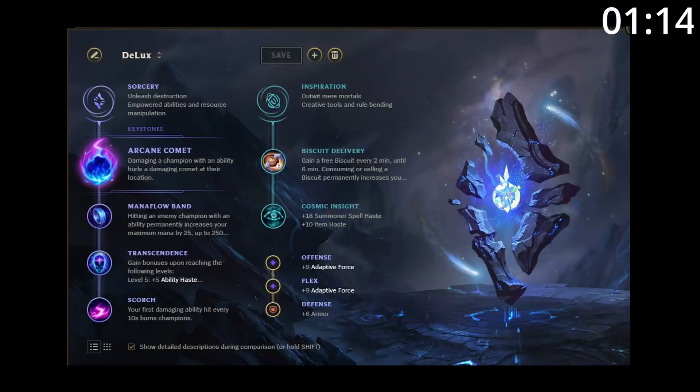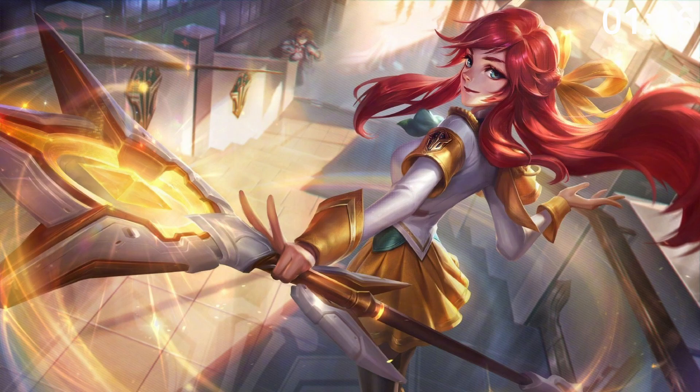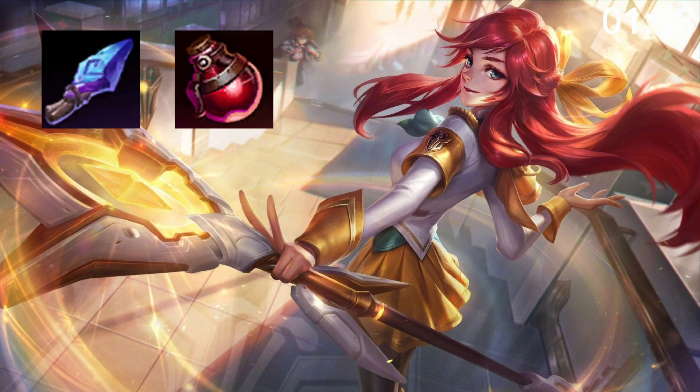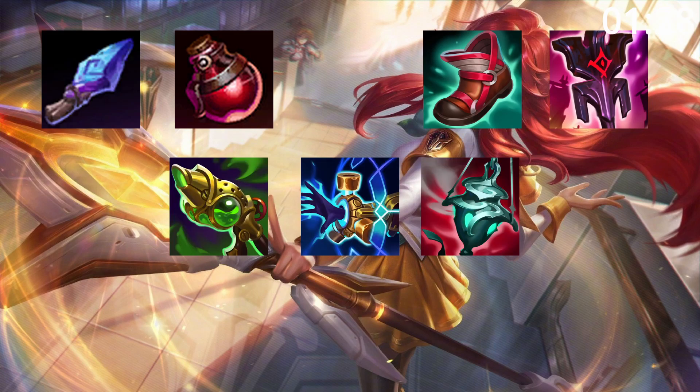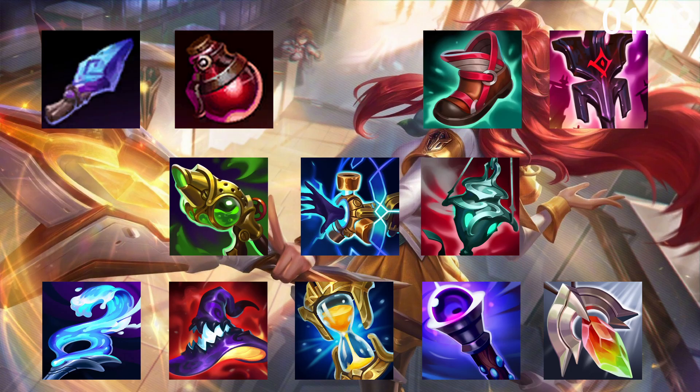For masteries go for this — it's pretty much everything you want. For build order, start Spell Thief and Potions before getting tier 2 boots and Imperial Mandate. Imperial Mandate is so cheap, works so well with your kit, and it's pretty much what makes Lux Support so competitive. Following this, go for any of these depending if your team needs more damage or more utility, before ending with any of these as you need.